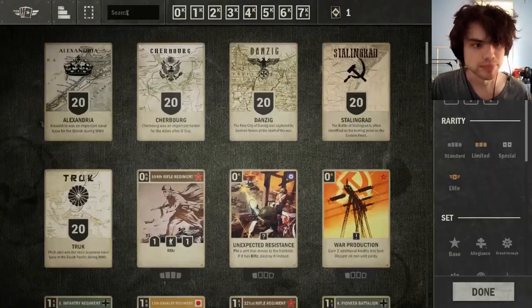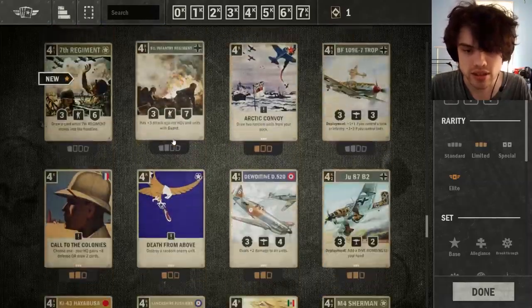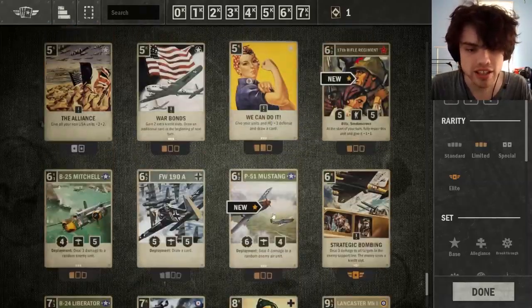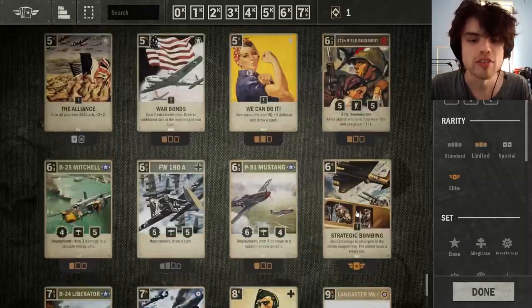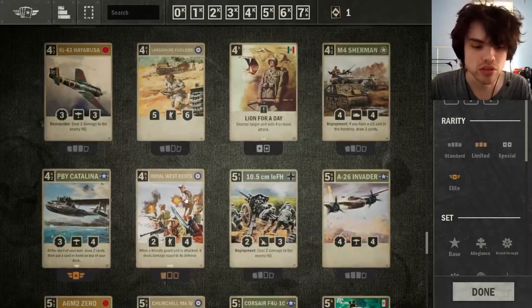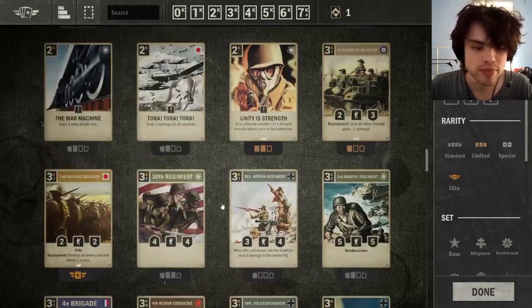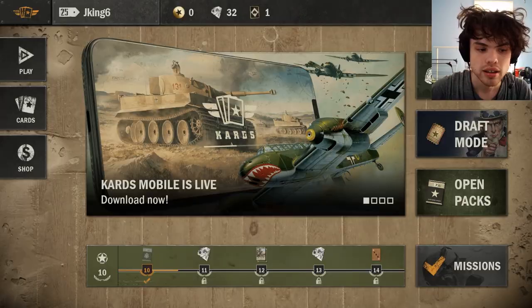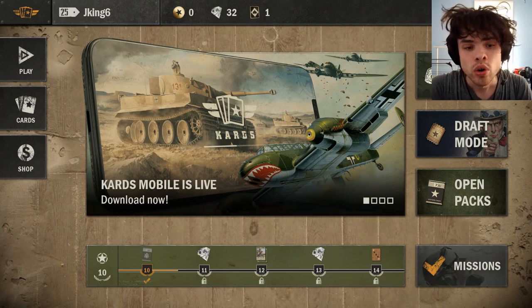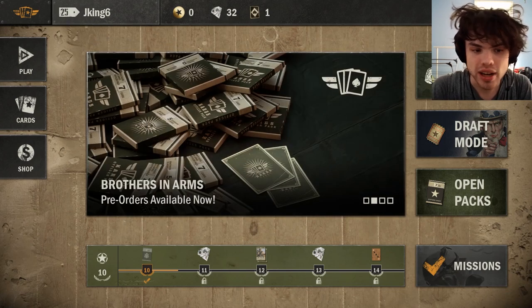Now if we go back to our collection, we will see that our collection is still a long way off being full, but it's starting to fill out compared to just the original 40 cards per nation that we had. Alright, so now we're starting to get some more cards, and we could start editing the decks to try to make the most optimized decks.